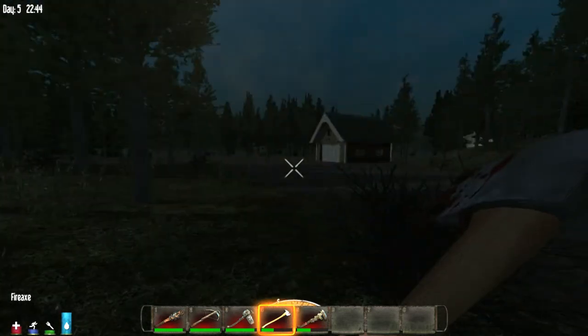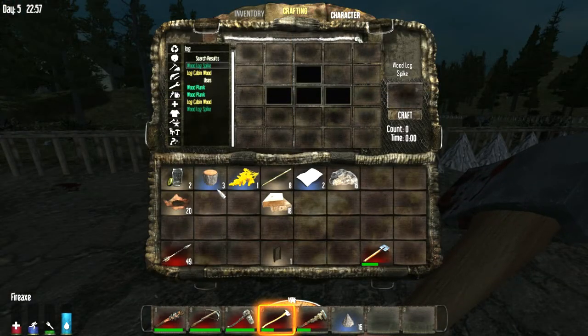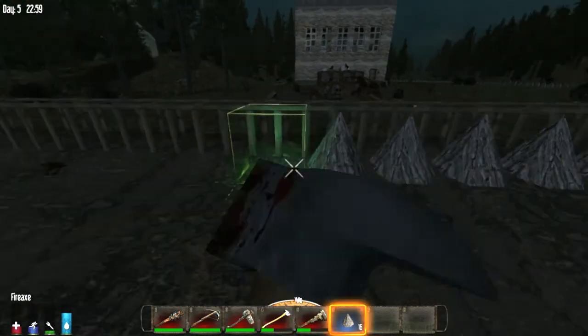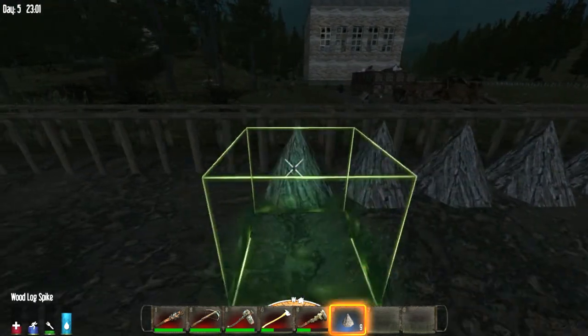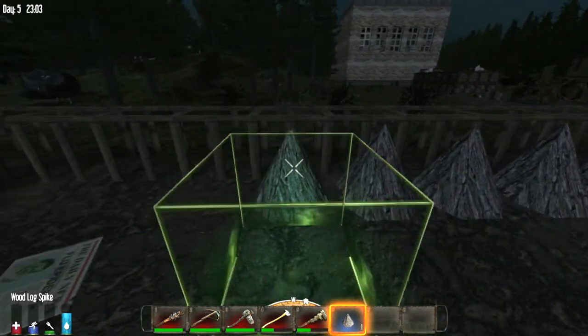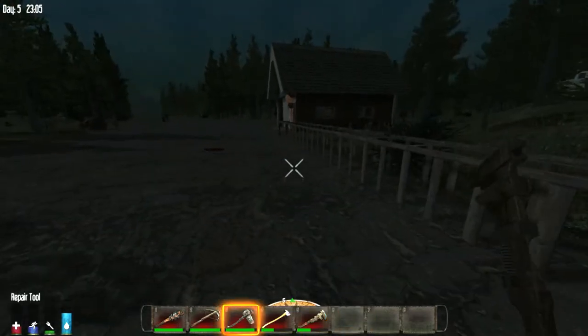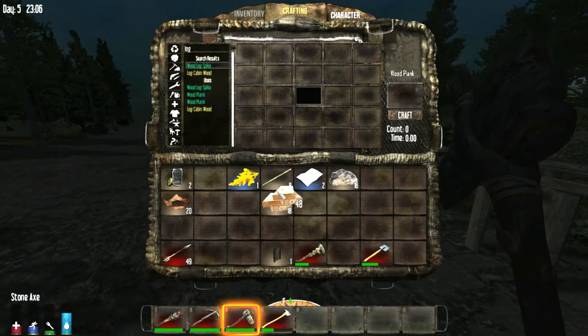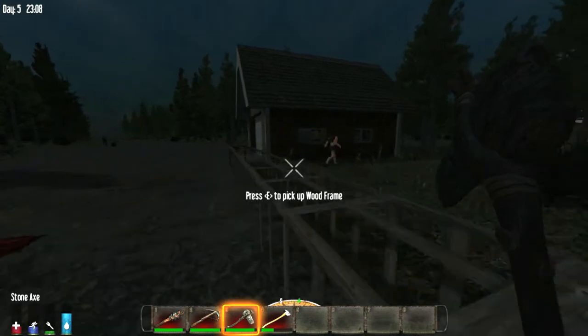I'm going to place frames — I'll be almost done when I finish placing the frames. Make some more planks. I don't think there's zombies in the house because you'd think we'd hear them, right? Yeah, and we'd know before going into the house so we can loot it. Yeah, it's a garage — that's why there's no zombies in it.